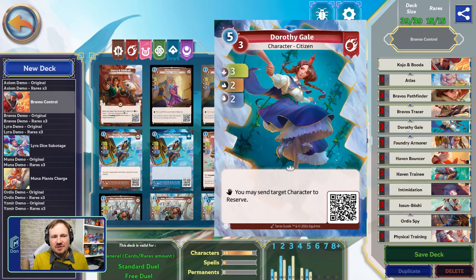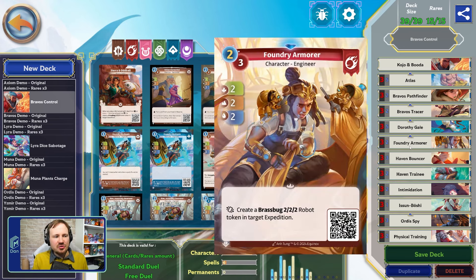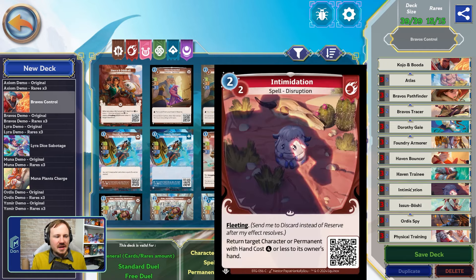We can have Buddha holding us down as we control what the opponent is playing in the companion expedition. We do want to play some power sometimes though, so the rares we're using in this deck are a rare Atlas — because for the amount of mana we spend we get a lot of power — and we're using rare Tracer. Once again, you spend a low amount of mana and get a high amount of power, which is particularly good when we're trying to save our mana to play other control cards.